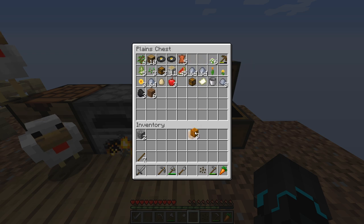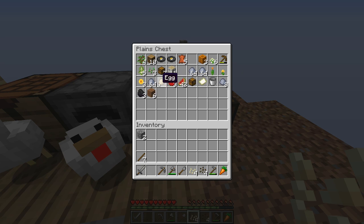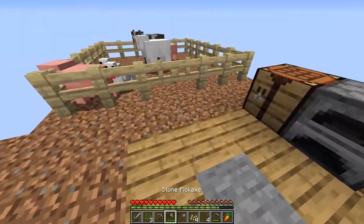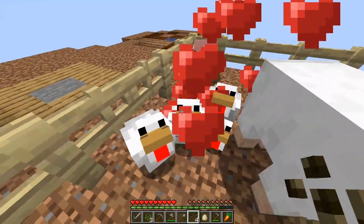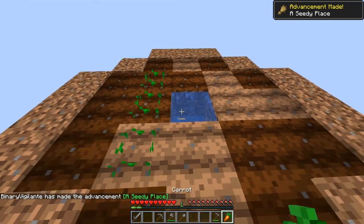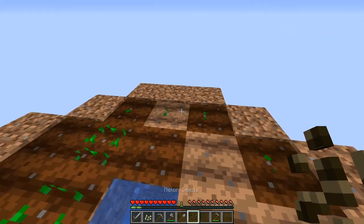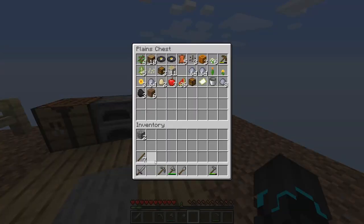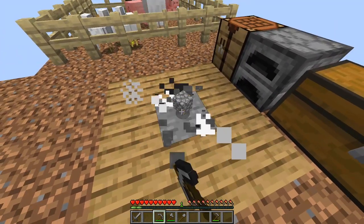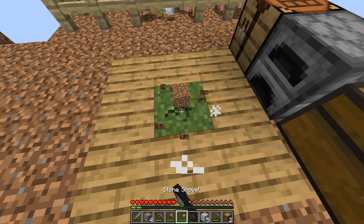Carrot and melon — we also have a pumpkin, so let's get pumpkin seeds as well. Four pumpkin seeds, four melon seeds, and wheat seeds. I'm gonna place some wheat, put the carrot, the pumpkin over here, and the melons over here so they'll grow onto the empty blocks. We'll also need a place for trees. I'm scared about creepers, but I'll cross that bridge when I get to it. Oh — are we still getting dirt? Yes, we are — that's good.